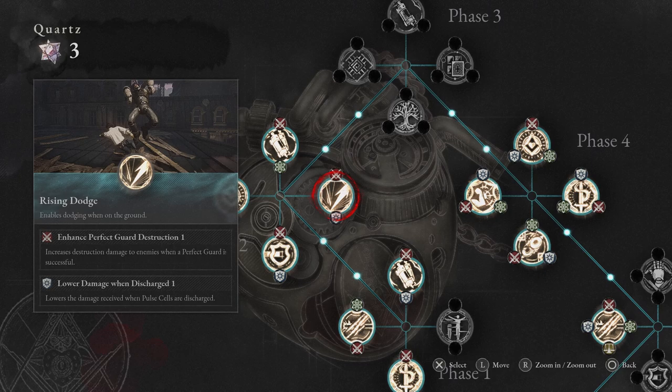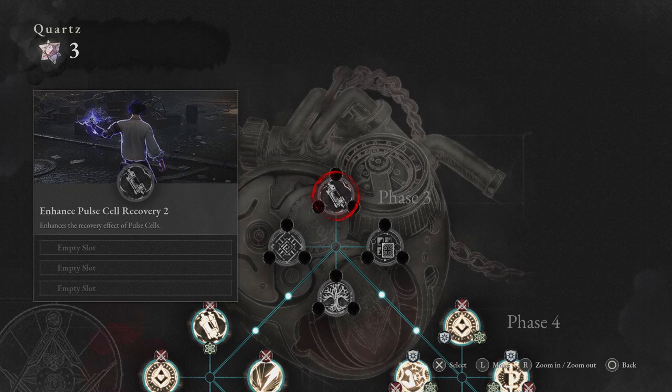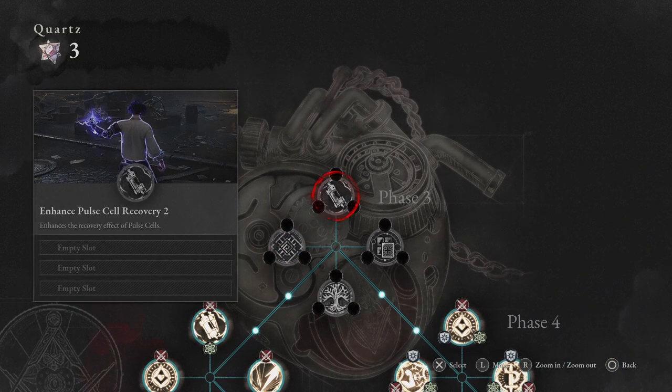Another super easy recommend is anything that gives you an increase in pulse cells. The more healing you have, the more mistakes you can make. If you get hit or get into a sticky situation, you don't really have to worry because you have plenty of pulse cells. So anytime you see increased pulse cells, grab that. The same goes with enhanced pulse cell recovery — this makes you recover more health with each pulse cell use, so the pulse cells you do have go further in helping you through each encounter.